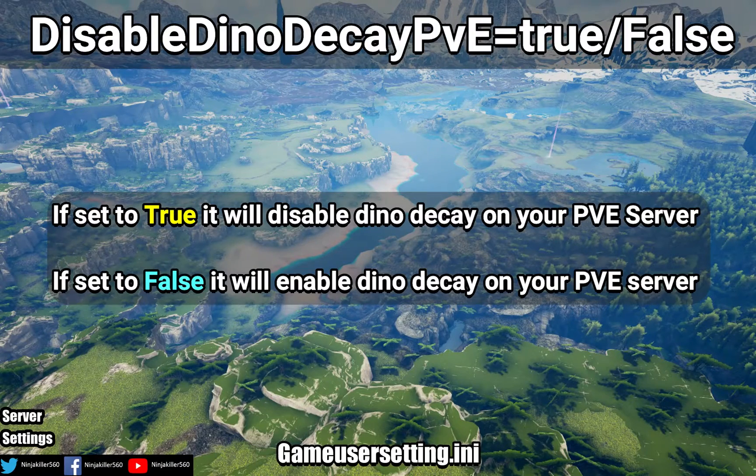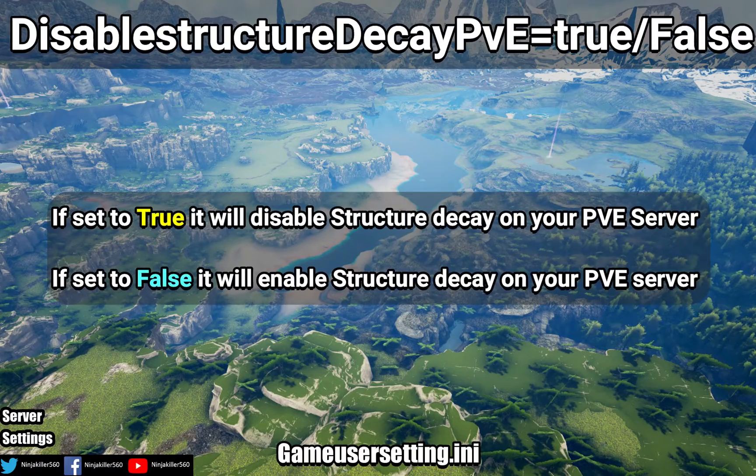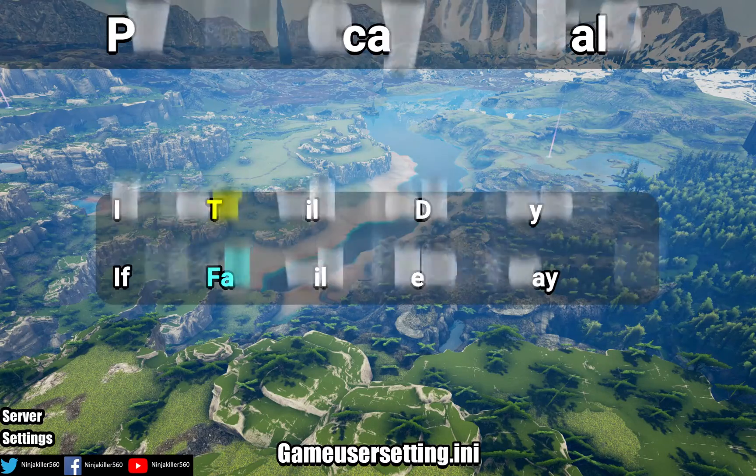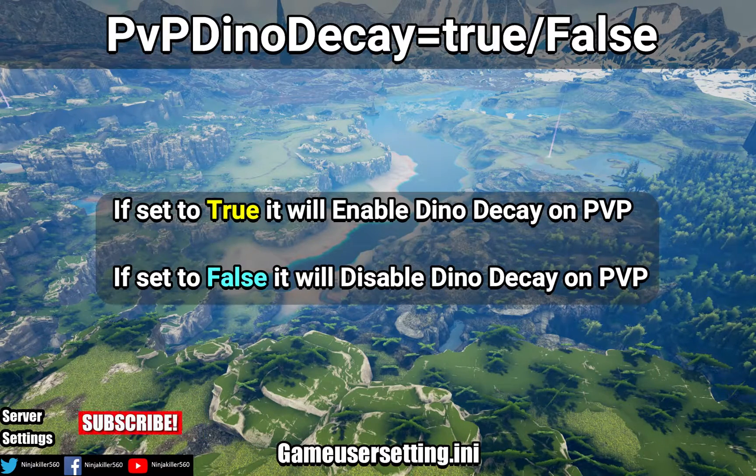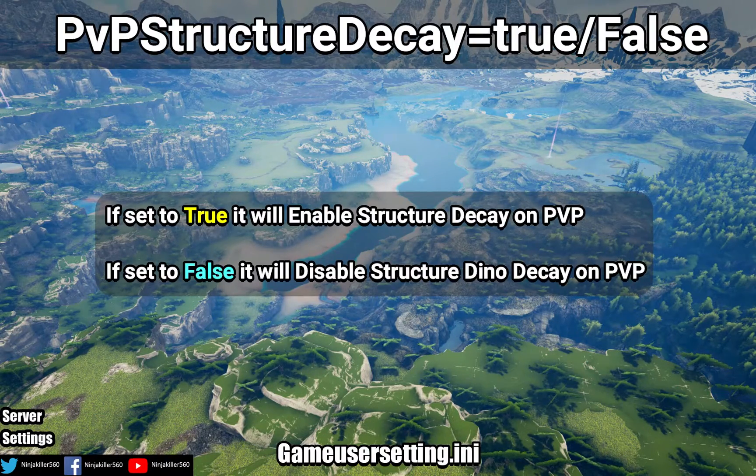Disable Dyno Decay PVE: if set to true, we'll disable Dyno Decay on your PVE server. Disable Structure Decay PVE: if set to true, we'll disable Structure Decay on your PVE server. PVP Dyno Decay: if set to true, we'll enable Dyno Decay on your PVP server. PVP Structure Decay: if set to true, we'll enable Structure Decay on your PVP server.